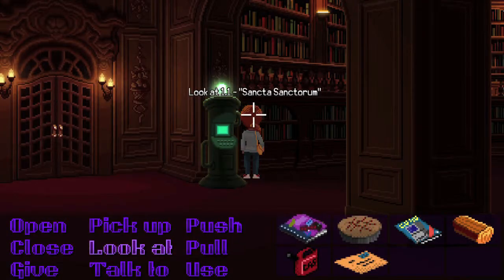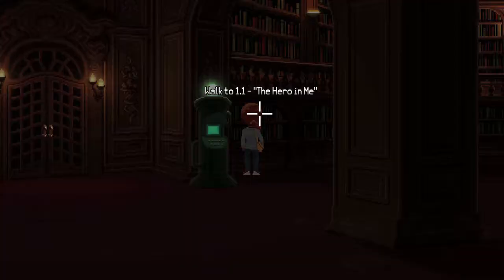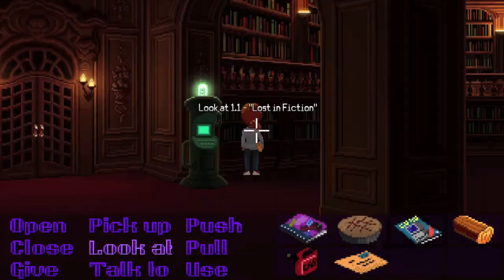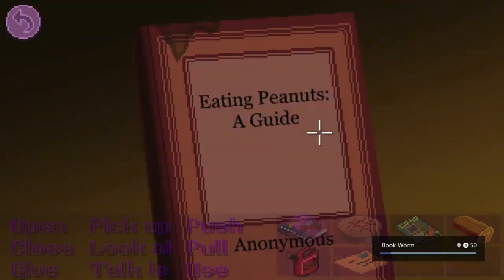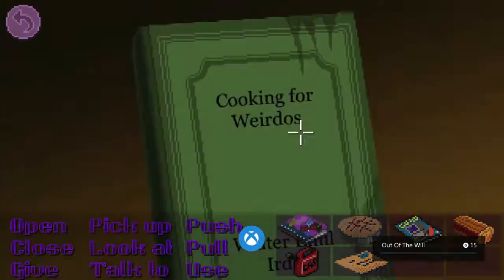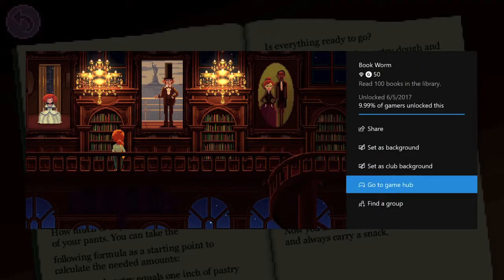There are way more than 100 in here, so just make sure you spread it out. There are three floors of books so you can get this pretty much mostly done on the first floor if you wanted to, but if you're having trouble with the pointer you can always go up to the second floor and get even more books. And if that's not enough, you can go up to the third floor. It should take about 8.5 minutes, but once you're done you should get the achievement and the Gamerscore, and that's all there is to it.